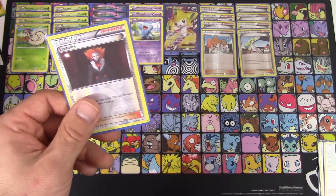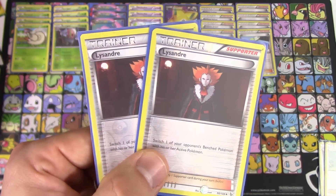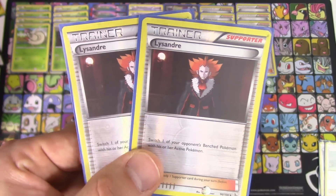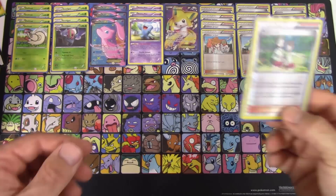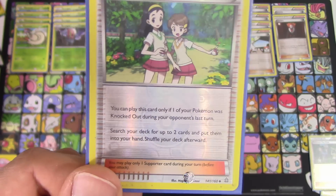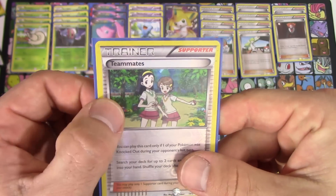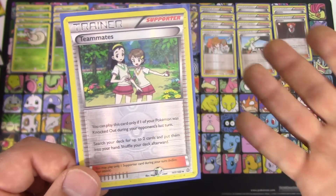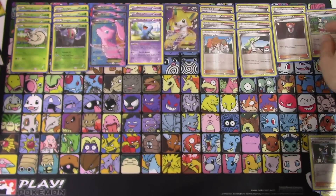We've got two copies of Lysandre — being able to take out an EX or something with a high retreat cost, putting it in the active position and locking it down with poison and paralyze is really key, especially when you're trying to set up for future turns. So two copies of Lysandre. We also have one copy of Teammates — as long as one of your Pokemon was knocked out during your opponent's last turn you can search your deck for two cards. This is where you're going to get your DCEs if you can't come across them by drawing or using a Juniper.